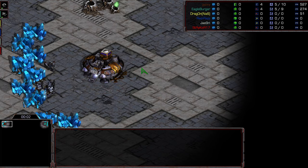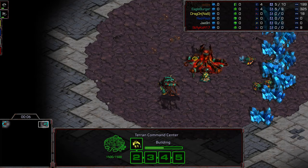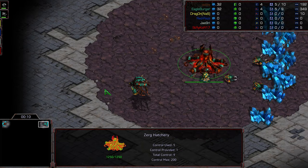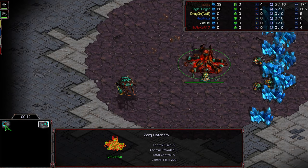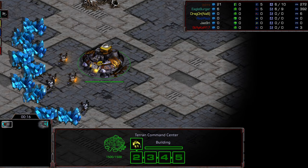Hey guys, welcome to another commentary done by Diggity. Upper left-hand corner we have Gypsy starting as the Brown Terran. Upper right-hand corner we have Machine as the Green Zerg. This is going to be on Goodnight, which I think I've already shown several times. Part of the... this seems to be a popular map with these guys.